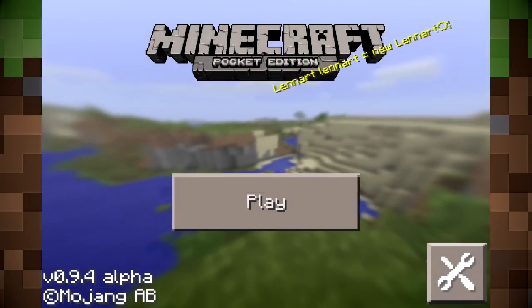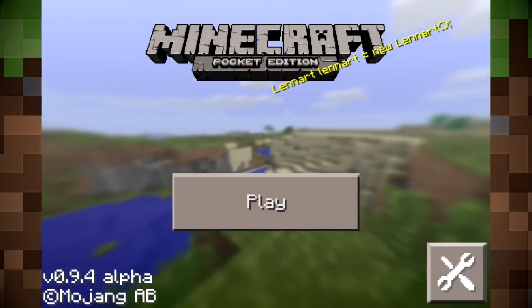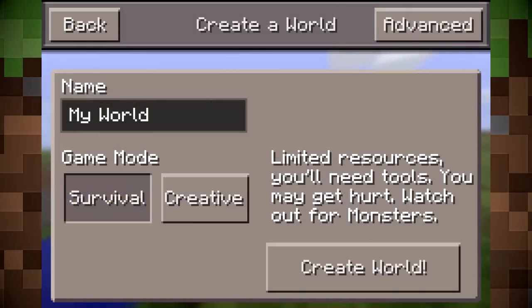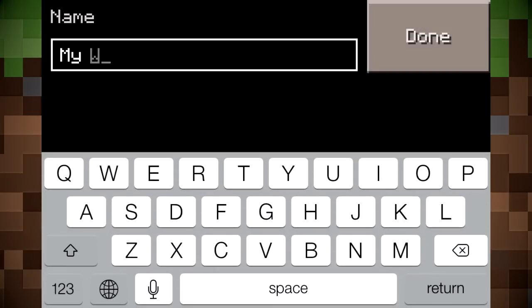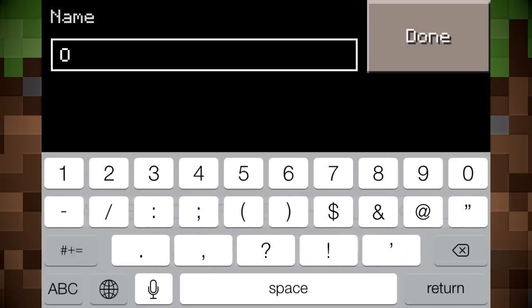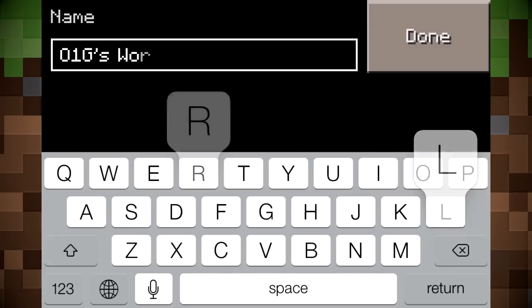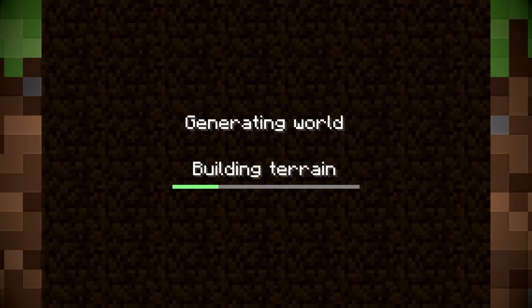Well, we're here on Minecraft Pocket Edition doing a let's play - how will this turn out? Let's go ahead and click play. We're going to create a new world in survival, go to advanced, and name the world 'O1G's World.' The seed will just go random - create the world!